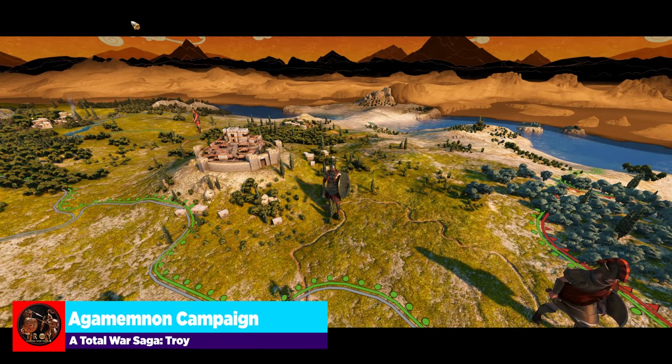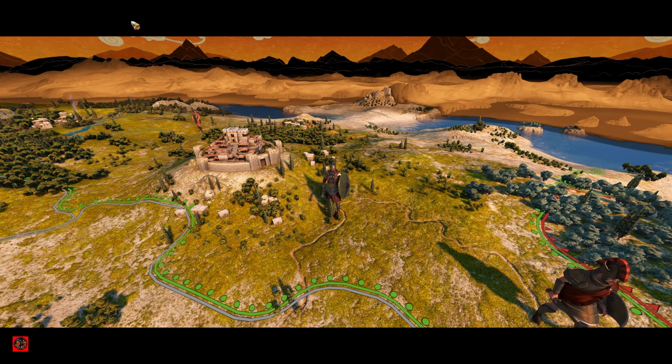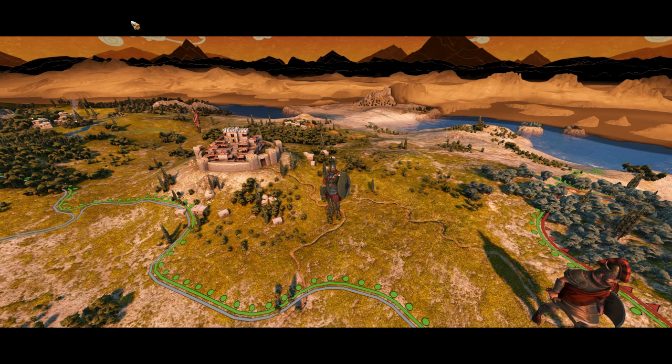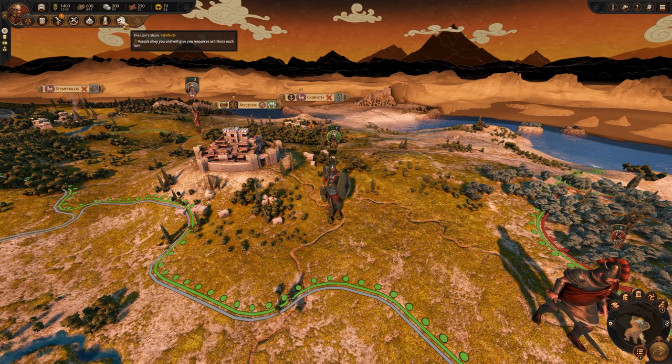Agamemnon, the older brother of Menelaus, commands one of the largest coalitions of Greek states across the Aegean. Driven by an all-encompassing lust for power and glory, the King of Mycenae rallied the many kings of Achaea against Troy, determined to raze the fabled city to the ground in pursuit of his own bloody ambition. At the head of an Agamemnon campaign lie two critical mechanics: King of Men and Lion's Share.